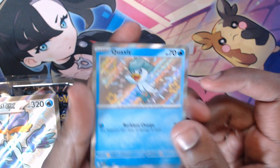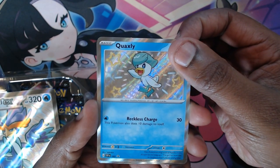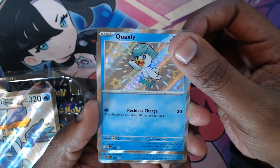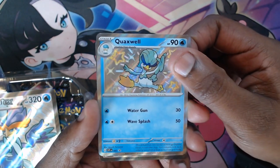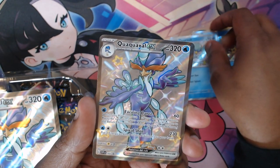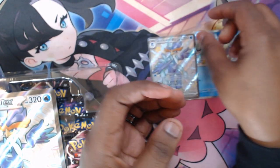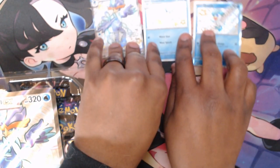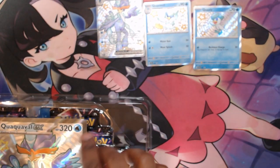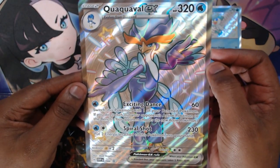I like opening the Premium Collections because they come with all types of special goodies. We got the Quaxly, the shiny version, and we got the Quaxwell, followed by the Quilvavl EX. All of them are shiny. Nice three-pack of the shiny set. It also comes with the giant card of Quilvavl.